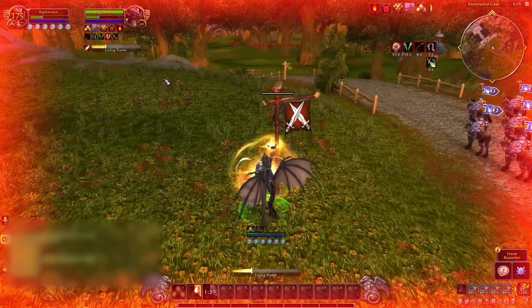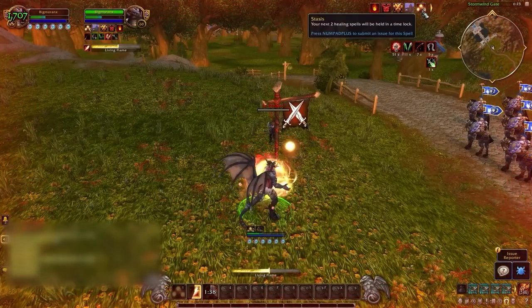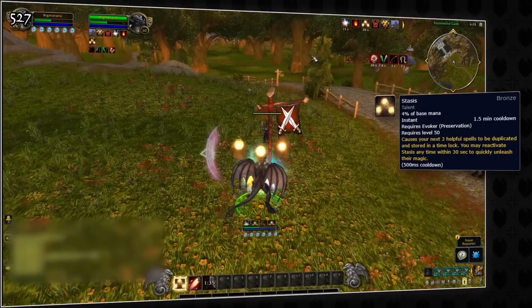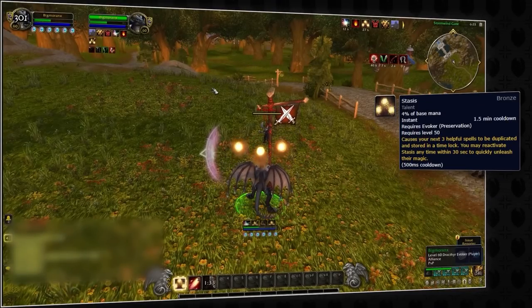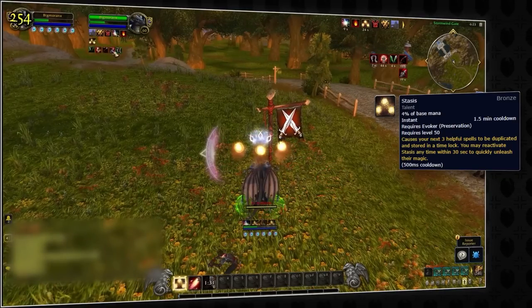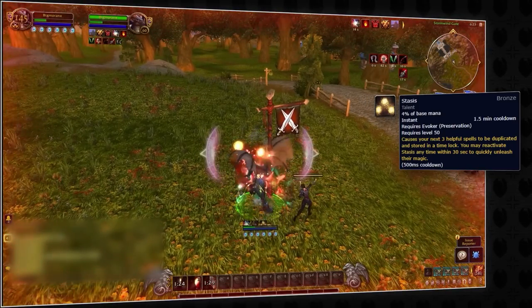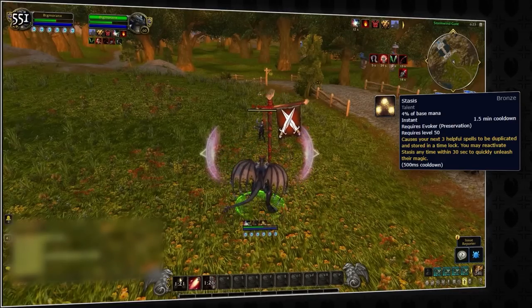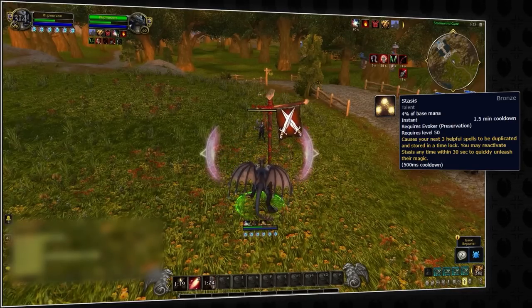Preservation evokers seem to be the king of short cooldowns, as they have another incredibly strong 90-second cooldown called Stasis. This talent is deep in the preservation tree. It can be activated to capture the next 3 helpful spells that you cast, and when reactivated, Stasis will instantly use those exact 3 spells on the same targets, acting like a Nature's Swiftness big heal.